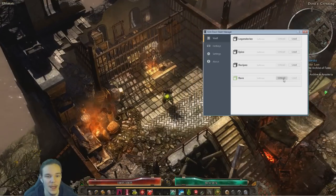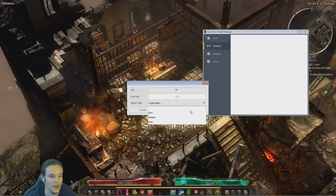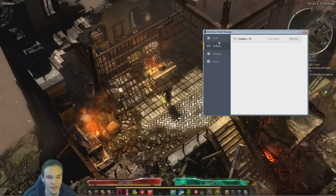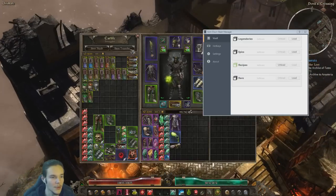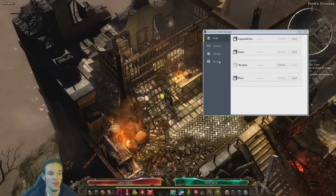It is really simple. Now that we are done with the Vault, let's go into Hotkeys just to demonstrate. I will say F1, stash title — you can basically select what stash you want to bind to a particular key. Let's say Recipes, confirm. Then load Epics, unload, press F1 — there we go, it loaded the Recipes. That is pretty much it. This is how the program works — it is extremely simple.